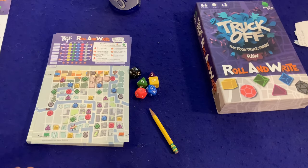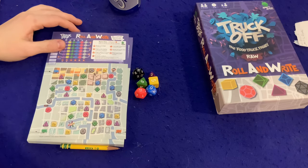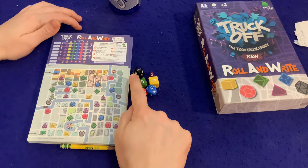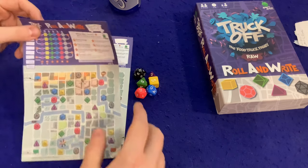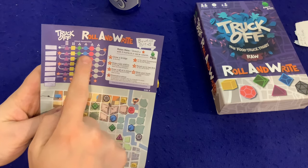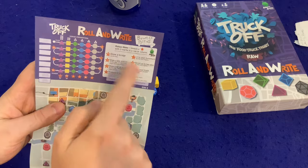This could definitely be a family game if your family got into it. In Truck Off, you're moving a food truck around a little map, stopping at different locations each turn. Those locations are different shapes that correspond to the different dice, and that's how many points you'll get. For instance, if you stop at a black one right now you'd get 16 points. You can complete three in a row to unlock a bonus at the end of each row.